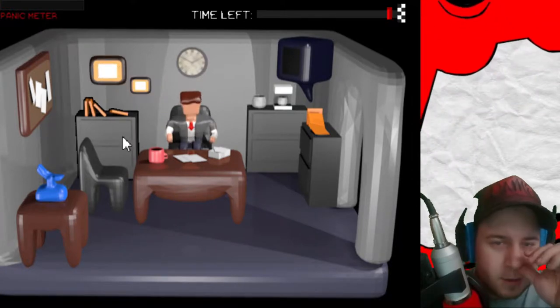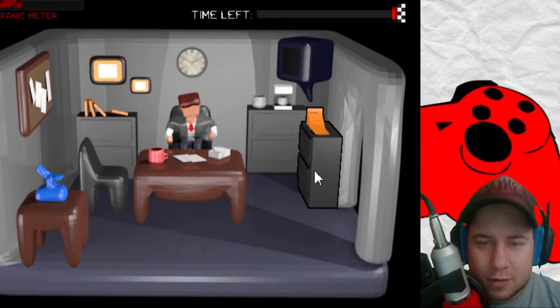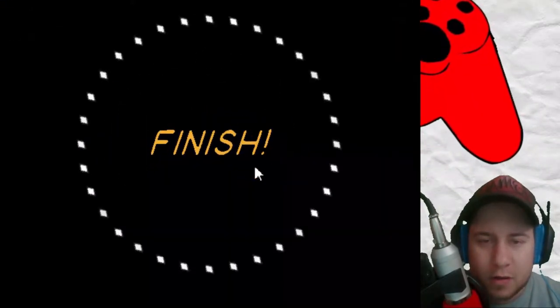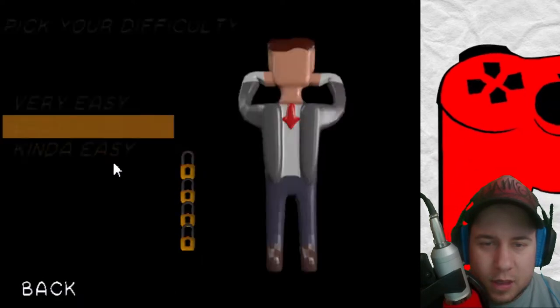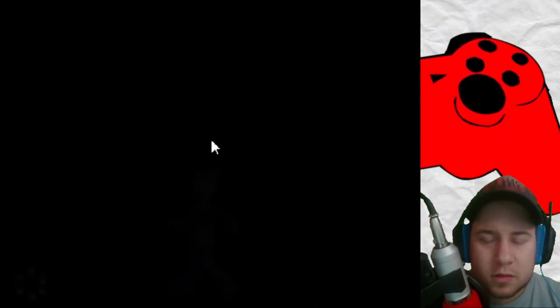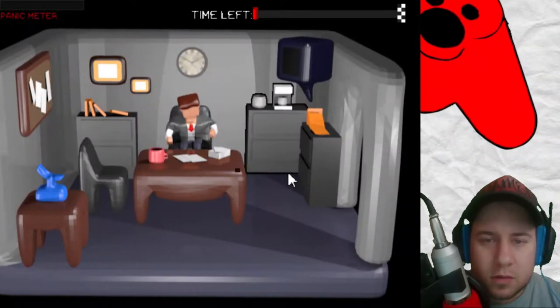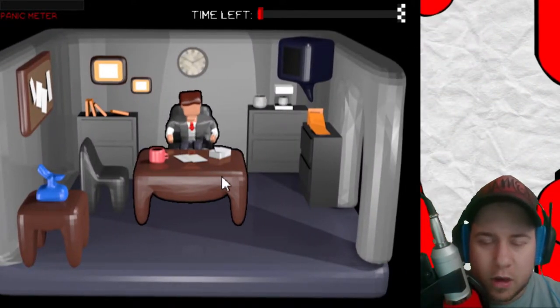Two things at once — now that's foreshadowing the next levels. We got this, so far so good. And on to what's a medium — on to kind of easy. The time seems relatively the same as it goes. Alright, let's go. Another work day.